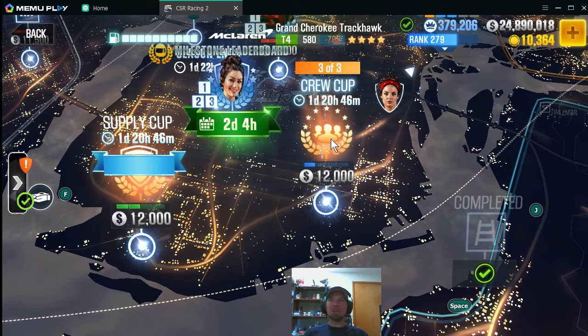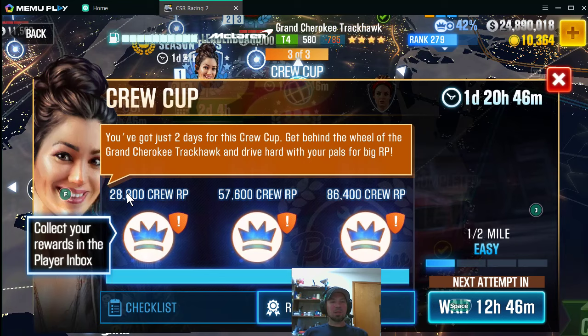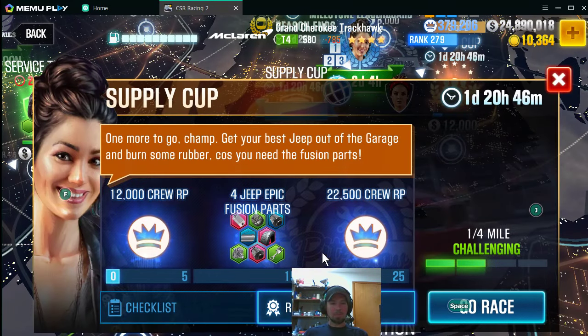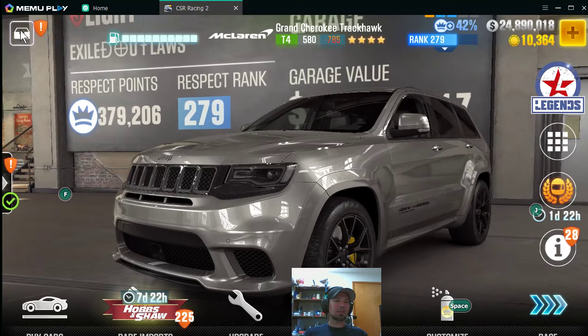We got a supply cup and a crew cup with all our missing RP. Check this out — there's a lot of RP right here. This was a three-race deal; I did three races and I collected all my RP. I'm about to get that in just a minute. The supply cup has 22,000 and 12,000 plus some more jeep parts. The missing jeep parts have come in as a supply gift. I'll go back and collect all this stuff right now.